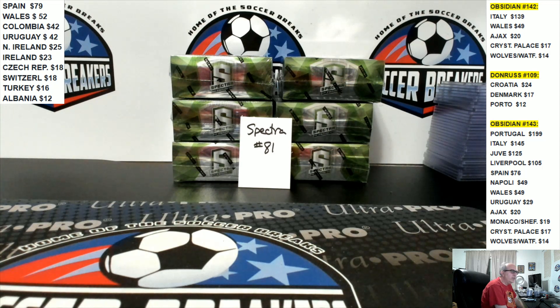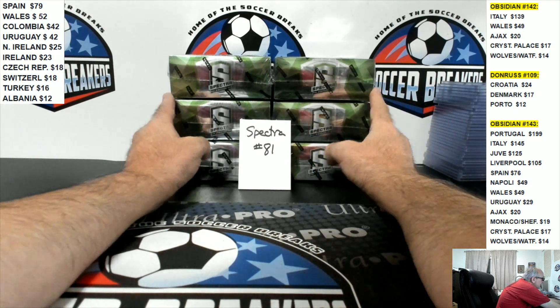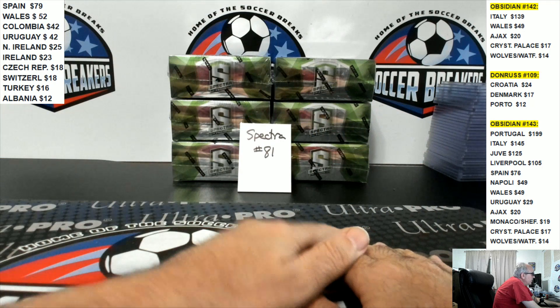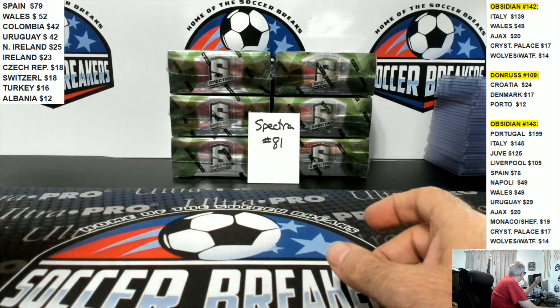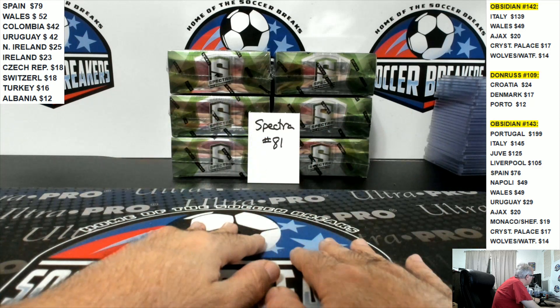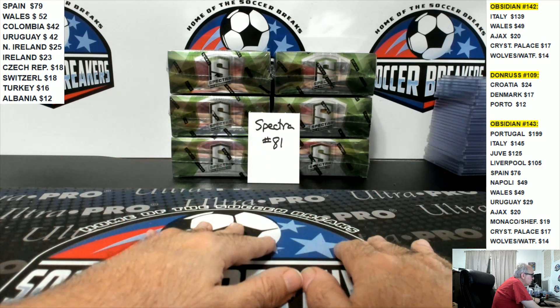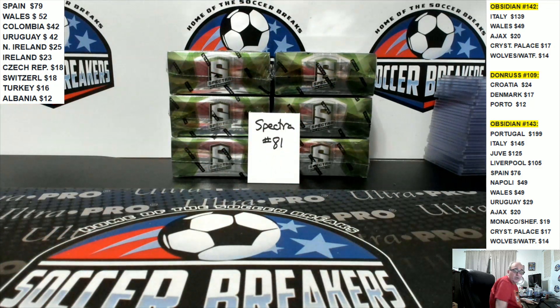We're going to start off the night with Spectra Soccer six-box break. I honestly don't know if these are all from the same case or not. These were the last six boxes that GTS had. I'm hoping they're from the same case. They came from GTS, so we know they haven't been intentionally picked through since it's a wholesaler — they only sell to businesses and breakers. Six-box break, Spectra break number 81.